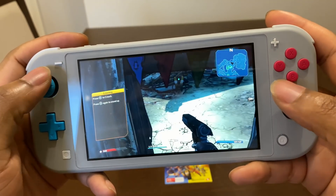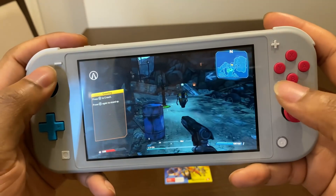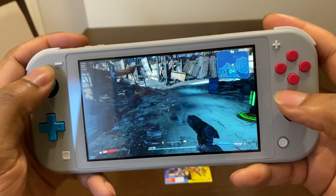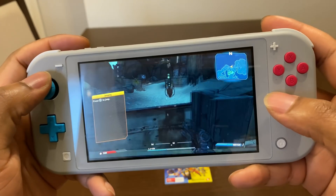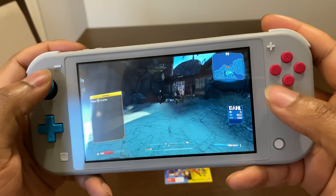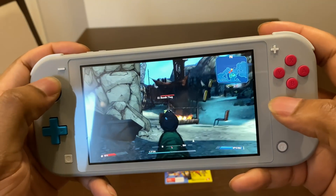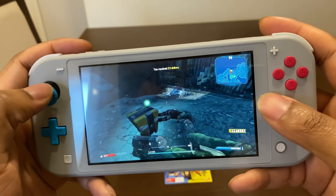First impressions — really, really impressed. For a Switch to run this smoothly, really really awesome. B is jump — beautiful. Let's take down this bandit thug. Take him down! Got myself some money.